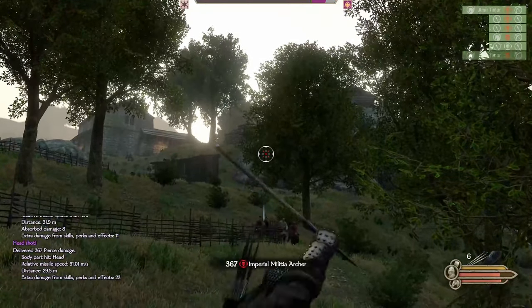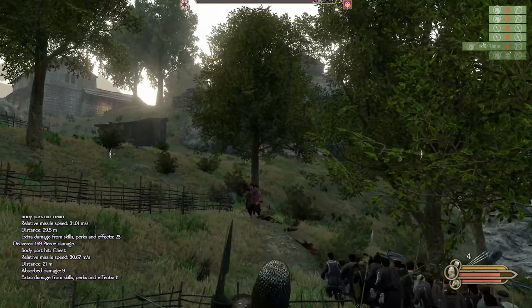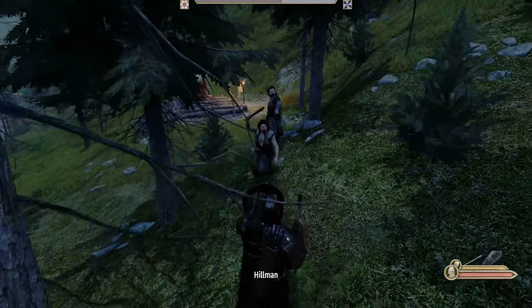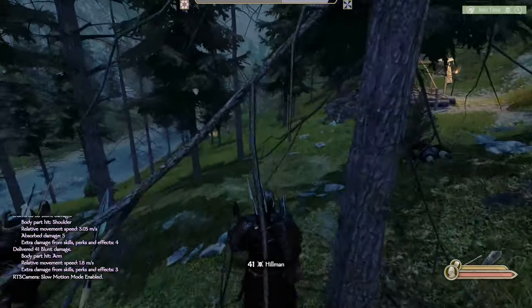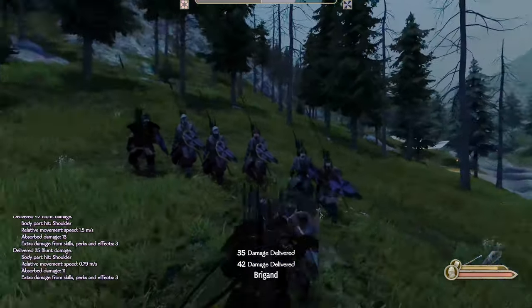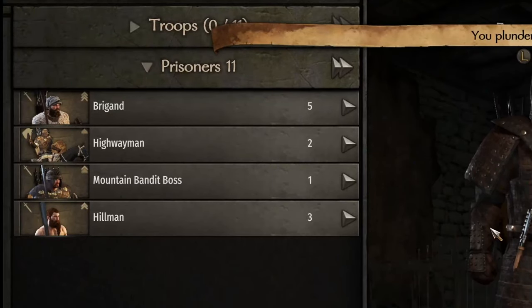They prove no match for the Timurid might and we don't lose a single troop. Because we're taking on more prisoners and foot troops, we should keep looking for opportunities to clear out mountain, steppe, and desert bandits to find mounted troops. Until we can build up our stock of rideable mounts for the foot troops, our party will be vulnerable to attacks. Mountain hideouts rarely spawn highwaymen until the final boss fight, so be sure to duel at the end to avoid killing those troops. Only two highwaymen this time, but it's better than nothing.